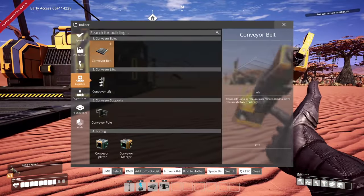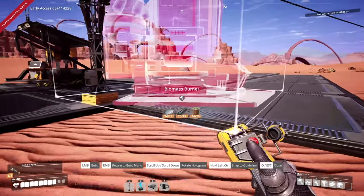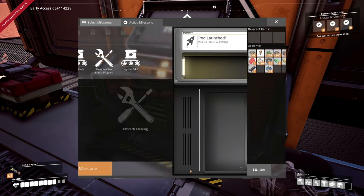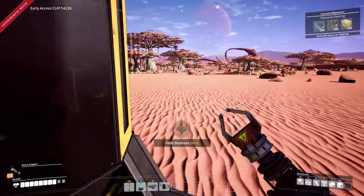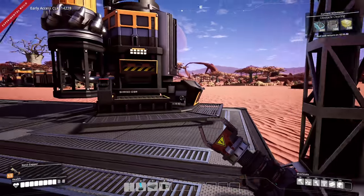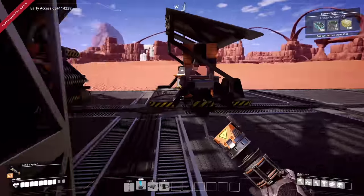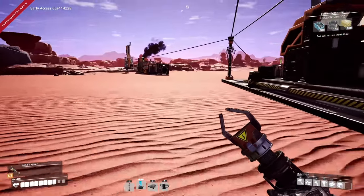We can't support another whole system with current power, but we can make another biomass burner. Let's throw that right here. These burners are at 87% — they can be restocked. There's quite a bit of wood under these trees, so there are plenty of resources readily available. Let's get this new burner connected and top these guys off.